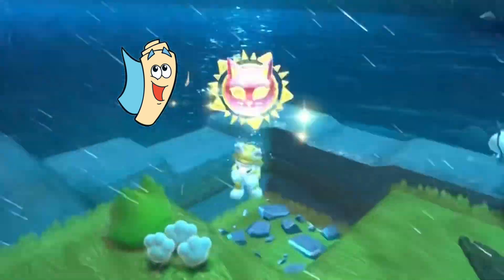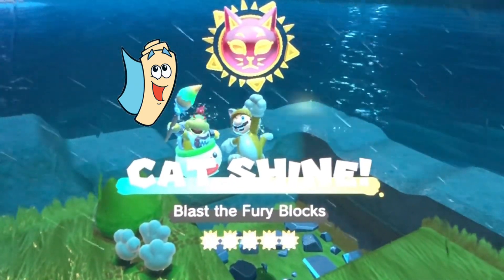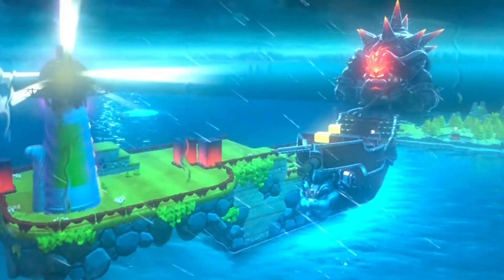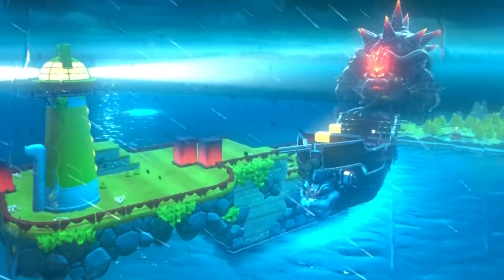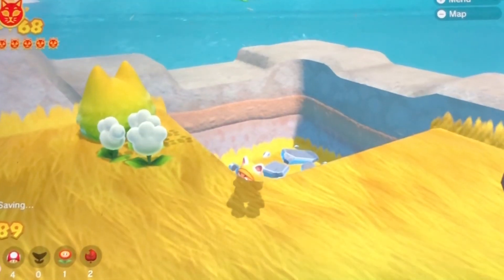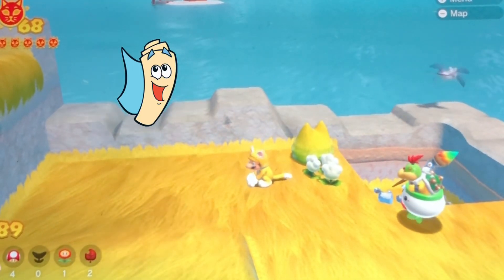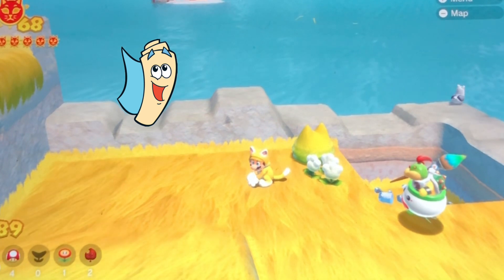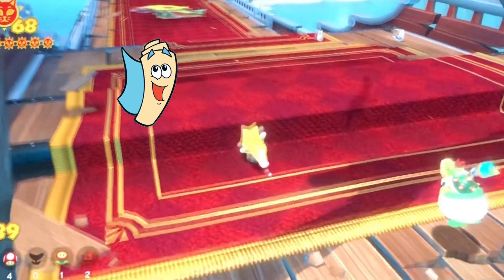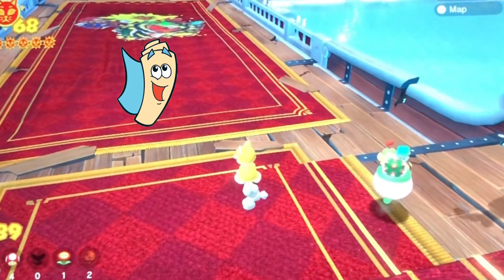Thank you, map. Well, it's a good thing we blasted the Fury blocks. And we found all the cat shines in First Step Island. Way to go! You found all of the cat shines in all twelve of the islands. Now you just have to focus on finding all of the hidden cat shines.